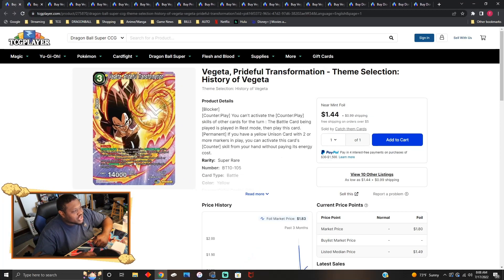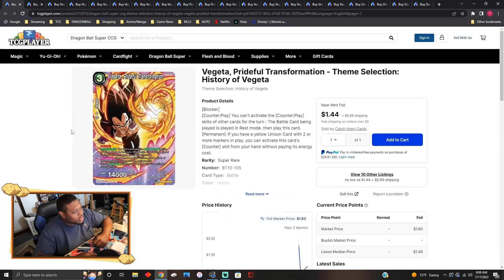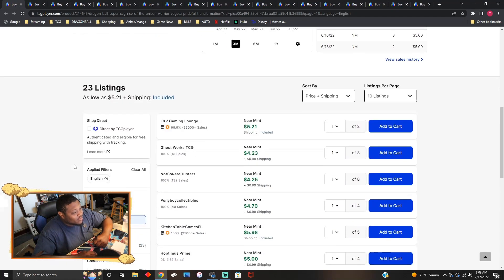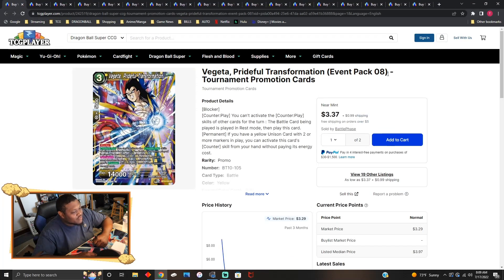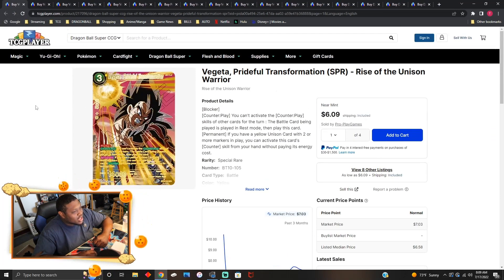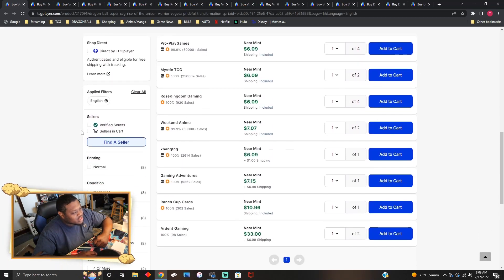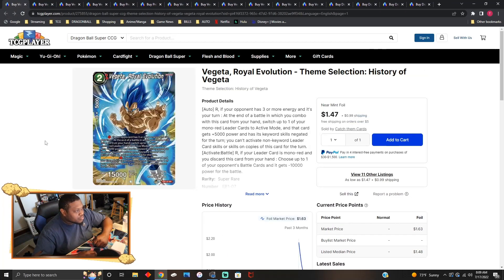Vegeta Prideful Transformation is the yellow free counterplay counter. Reprinted copies are going for about two dollars each. This card sees a little bit of play depending on the player. The original copies are going for five dollars — I had no idea. There's also an event pack version at about three thirty to three forty, and the SPR versions are six to seven bucks.